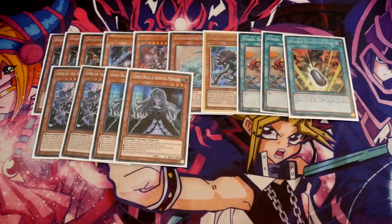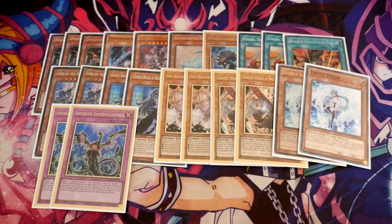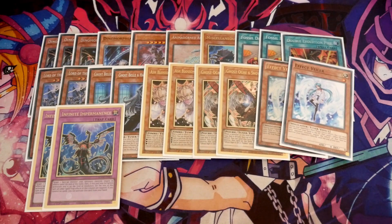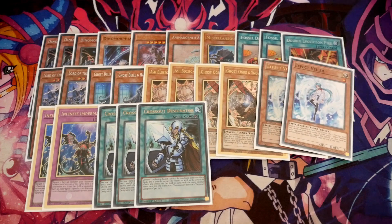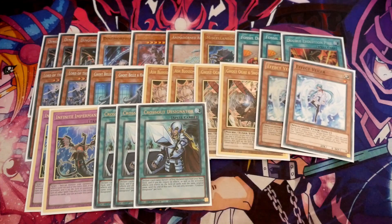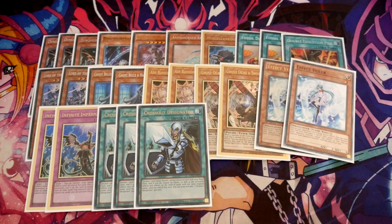We play a lot of hand traps: Ghost Bells, Ash Blossoms, Ghost Ogres, Veilers, and Imperms. We've got the space to do so, and we're going to abuse Crossout Designator. The cards that stop your plays if you don't open a Frenzy are Veilers and Imperms. If you do open Frenzy, you need to stop the Ashes — you're paying half your life points, which is likely 4,000. If they drop Ash, you drop Crossout and you're good to roll. You've also got to try and play around Super Poly, because Rextrum is such a pain to deal with that Super Poly may be their only out.